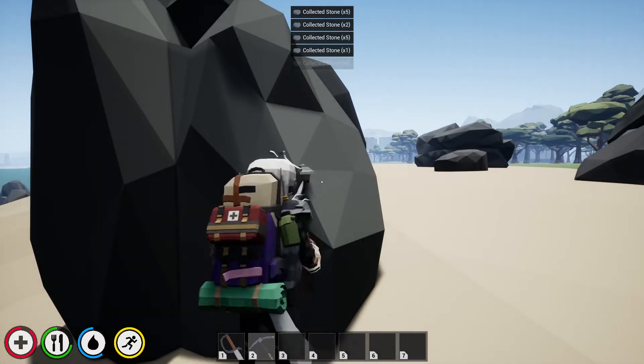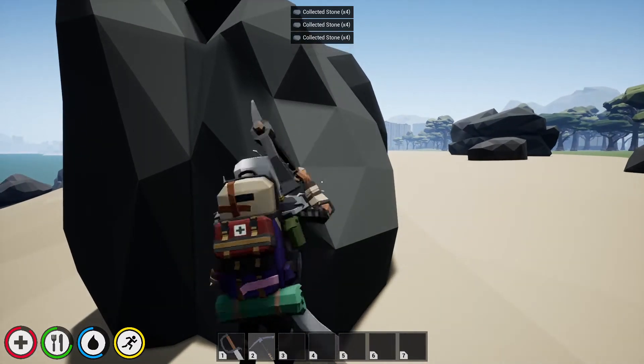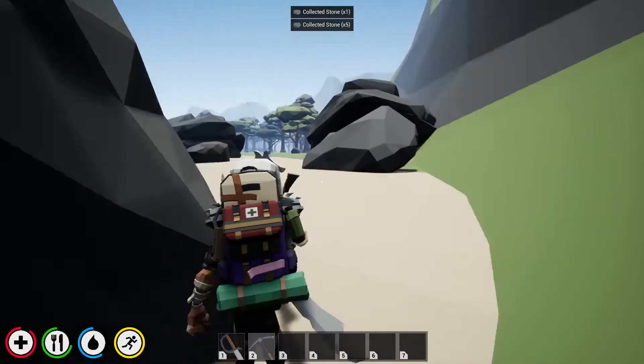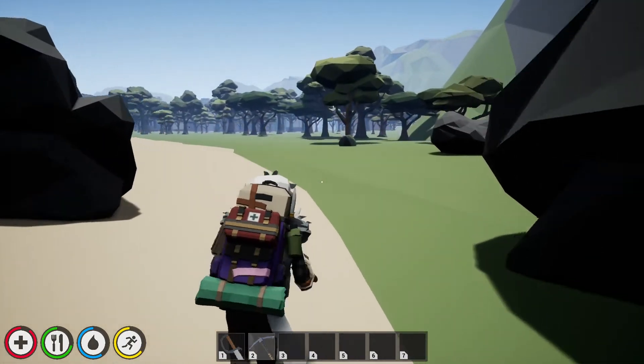Welcome back again guys. I'm still here, it's in this rock. If you watch the last video, it's called the infinity rock — you'll see what it is and why it is. But today's video is about how we can craft ammunition bullets for our guns.